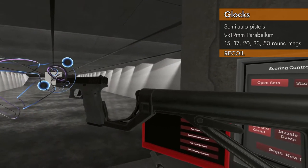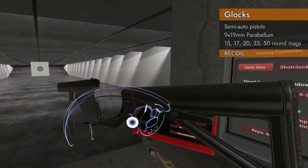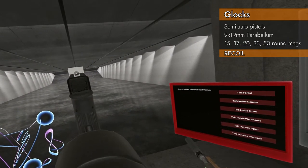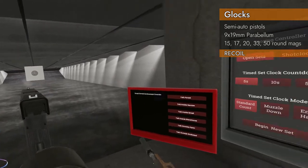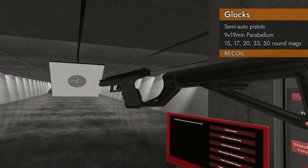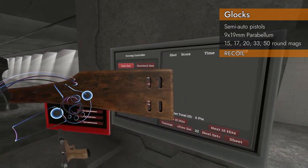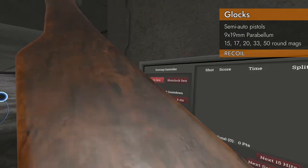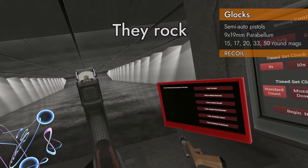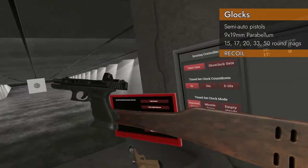Glock stock. Stock Glock. Let's see what we get. Glock with a stock scores 8.53 — excellent result. Different Glock, different stock — stocks and Glocks — everything in the black, scoring 8.5. Doing great.